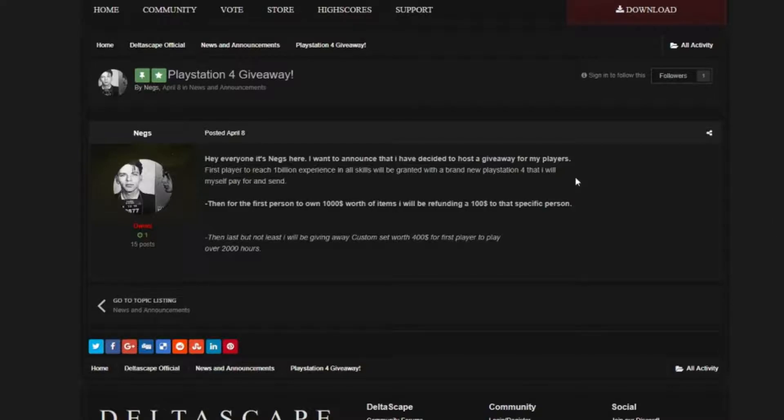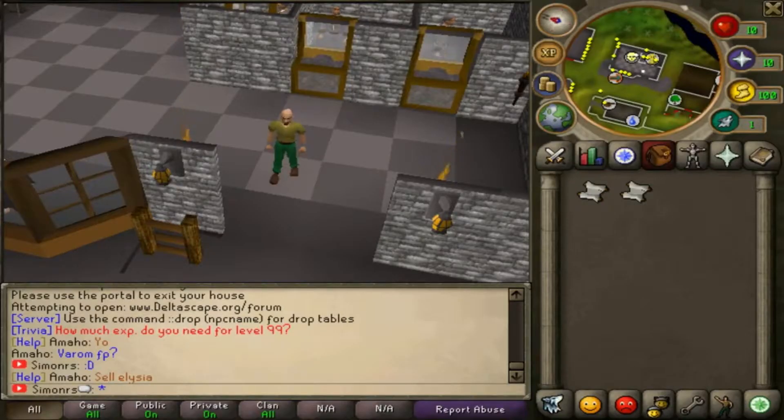The owner of this server is hosting a PlayStation 4 giveaway and a $100 cash giveaway. The first player to reach 1 billion XP in all skills will be granted a new PlayStation 4. And the first person to own items worth $1,000 in-game value will be refunded $100. So you just need to accumulate expensive items worth $1k and you'll get $100 back.